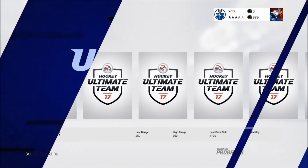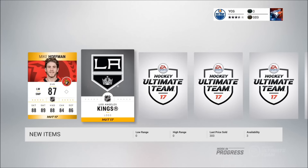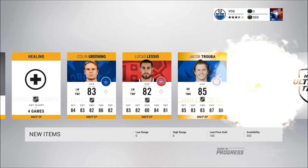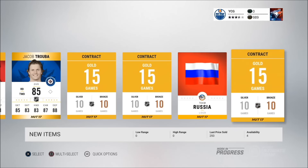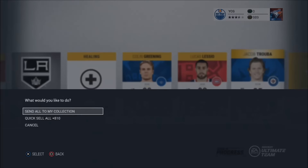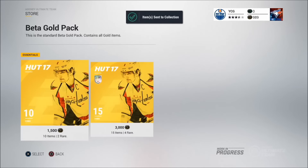We're going to get a Mike Hoffman — beautiful pull! Let's see if we can get another great pull here. Colin Greening, not fantastic; Lucas Lezio; Jacob Truba — I'll take that. Nothing else great. So two very good pulls in Hoffman and Truba. That's the pack opening for this edition of the NHL 17 beta.